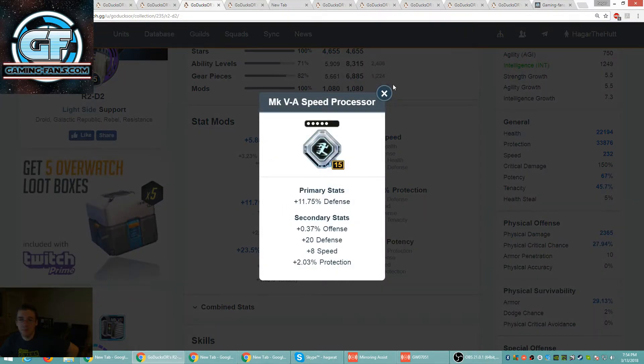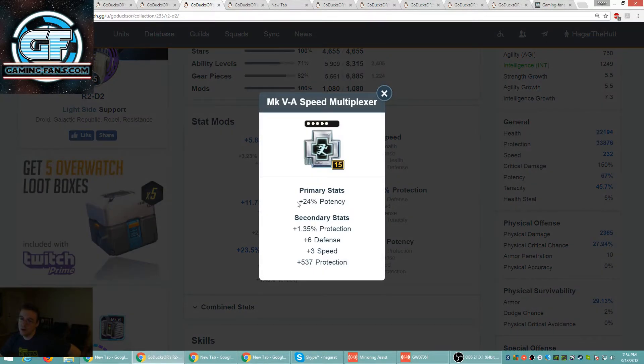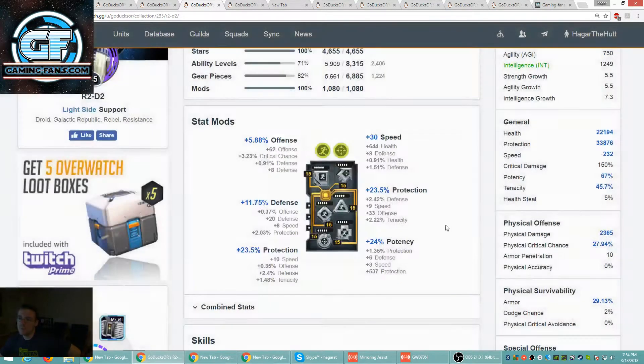Look for a new square and cross in the speed set — it's going to be a little hard with the potency, but keep at it and you'll find it. 10 is good — we can bump that up to 250 without too much trouble. If you just replace the square and the cross.